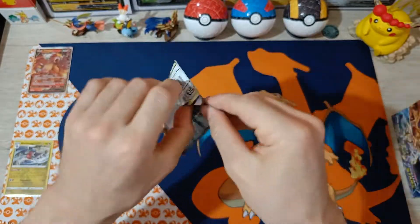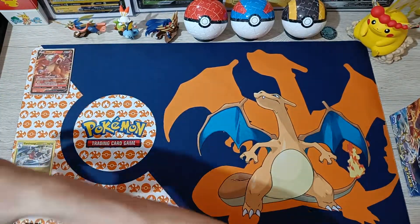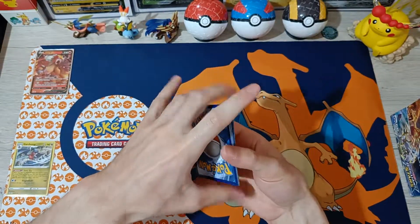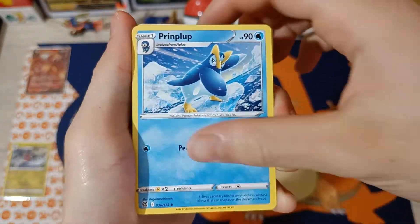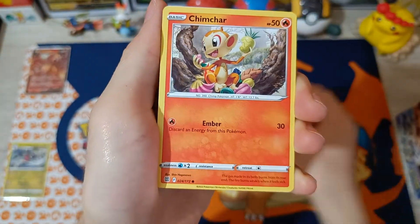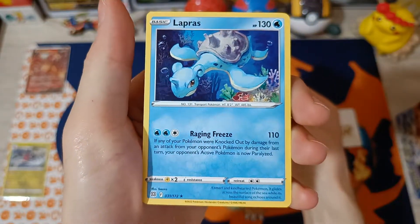Pack number 6 — brilliant V-Star card! Double Turbo, Prinplup, Charon, Purrloin, Impidimp, Golett, Castform, Chimchar, V-Star card, Lucario Reverse Rare, and Leprous non-hollow.